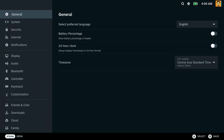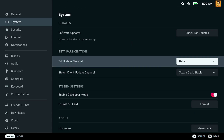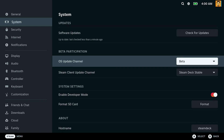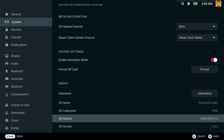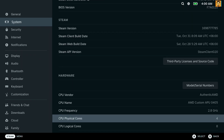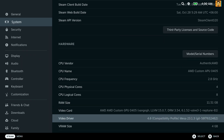Go back to System and select OS Update Channel to Beta — the 3.5 update is still in the beta channel, so you have to select that one. Then check for update and install it. After that, the OS version should be v3.5.1 as shown here. You can see my RAM showing 11.51 GB and VRAM is 4 GB.